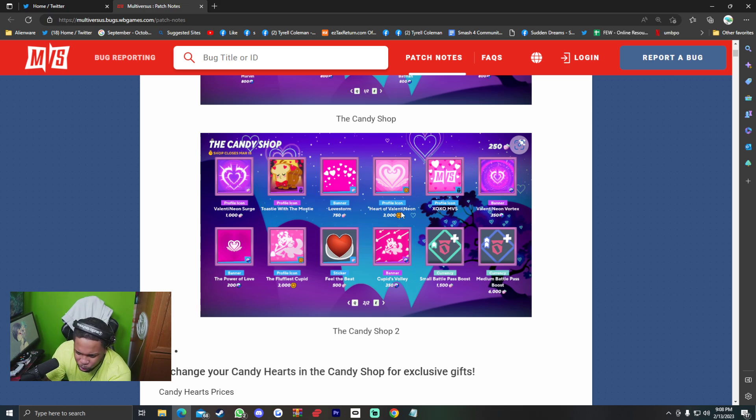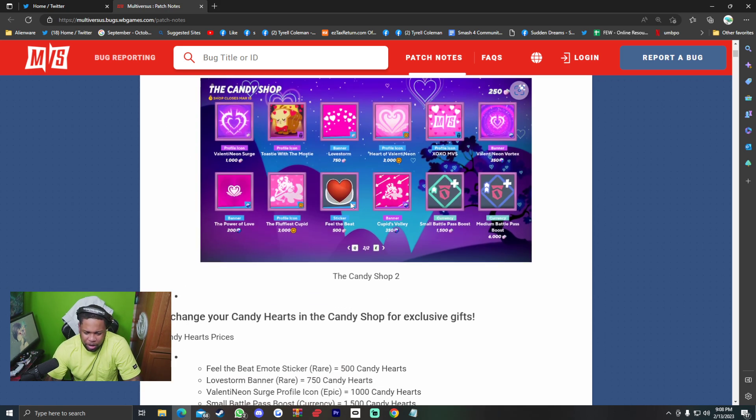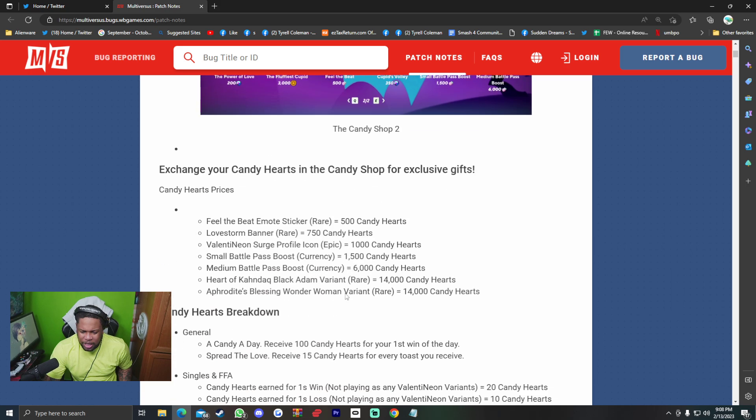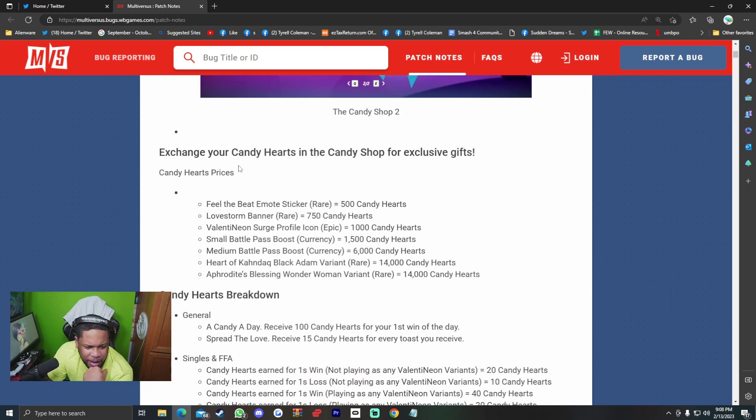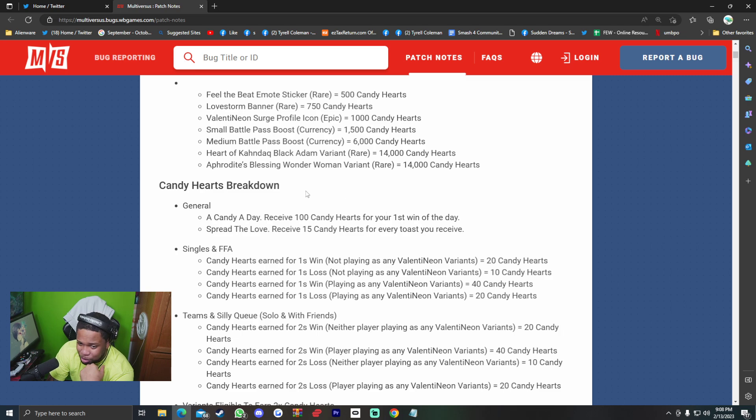This banner is worth 3000 gold — the Heart of Valentine Neon. You got Love Storm, Toasty with the Mosty — I actually like that one. Cupid's Volley, The Fluffiest Cupid, Feel the Beat, Small, and battle pass boosters too. The Power of Love — I think this is going to be popular. The Rain Dog. Exchange your candy hearts in the candy shop for exclusive gifts. Here are all the prices for you guys to see how much you're going to have to pay or grind to get what you want.